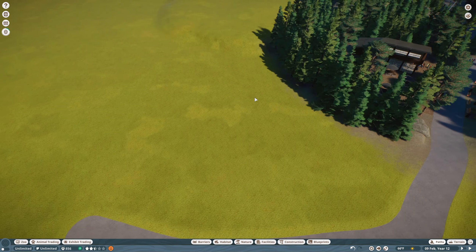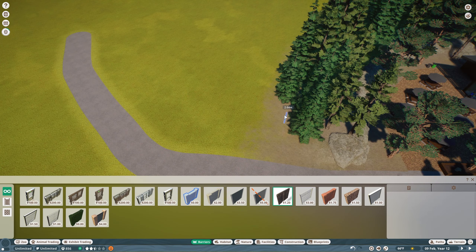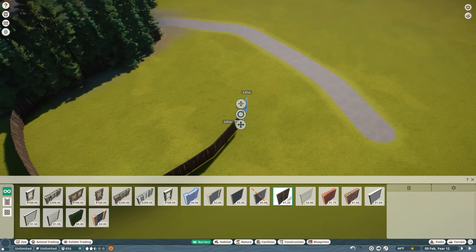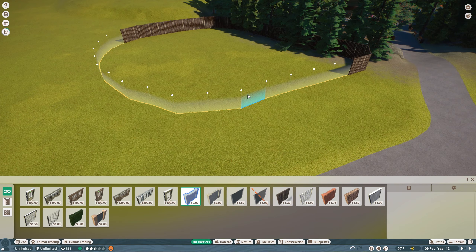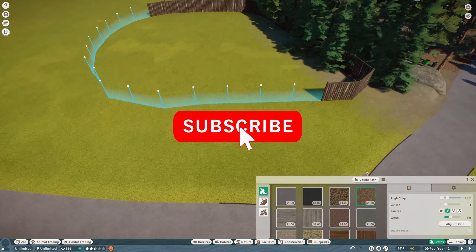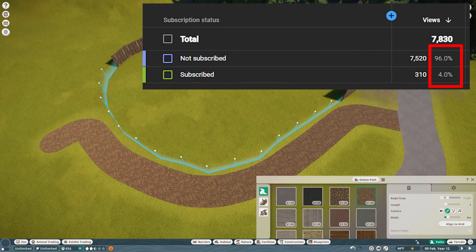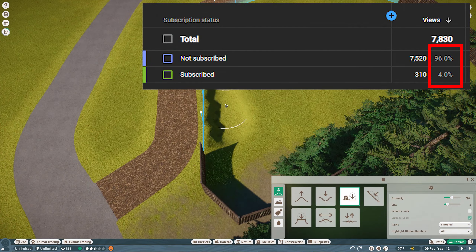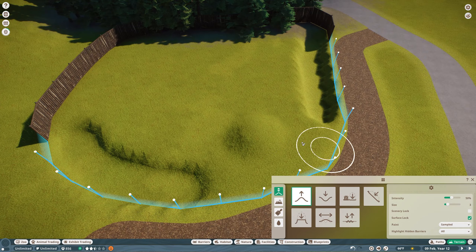To kick this one off we're going to be extending our northern trail area of the zoo, and this time doing an animal from the European pack — the alpine ibex. Now before we get into all that, if you haven't subscribed down below please consider doing so. It really helps out the channel and the majority of you are not subscribed, and if you would just take a second to consider doing so it really does make a difference.